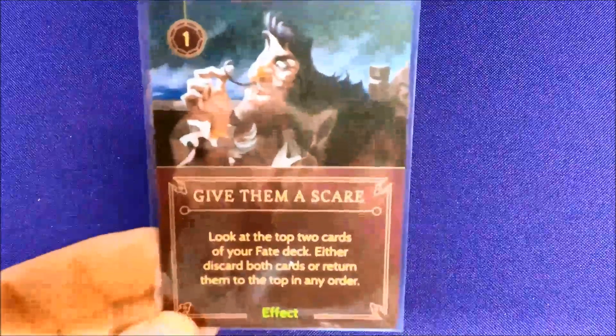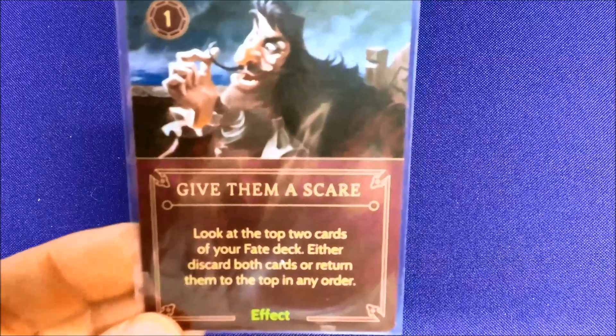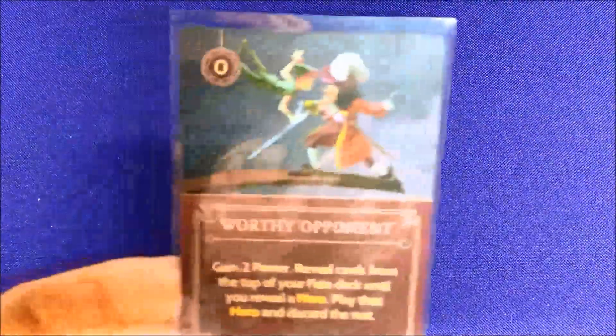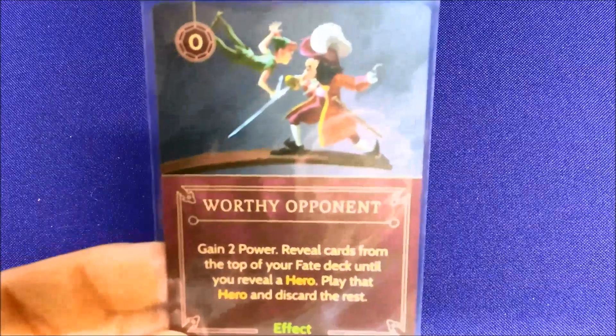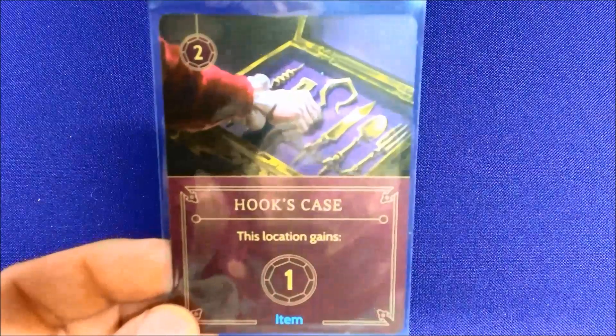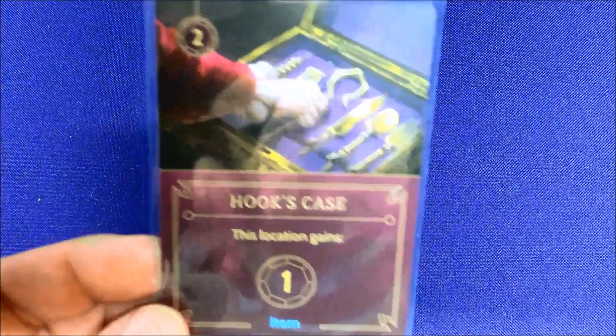Basically you're trying to defeat Peter Pan in a specific spot, and you can put that card on whatever spot you want instead of having to move. He has a neat hook ability where he can actually look through his fate deck and move cards around, playing some of them to try and get Peter Pan out quicker. He also has Aye Aye Sir, which lets him place cards and gain extra power faster, so he can play cards quicker.